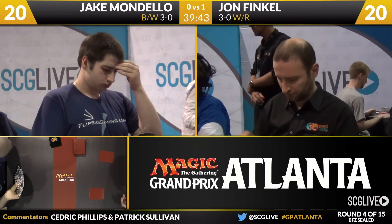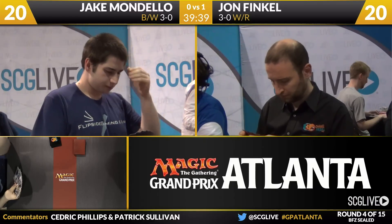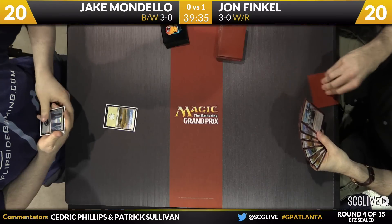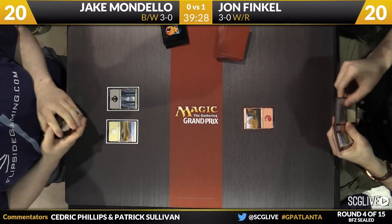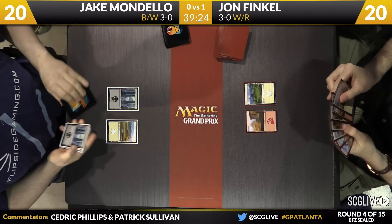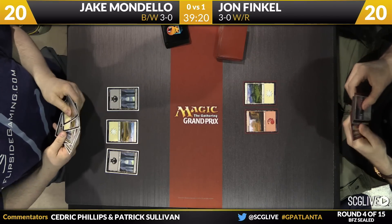It's like the opening riff to a song comes on, and then the notes are different somewhere in the middle, and it just doesn't hit your ear the right way — it's the same deal. We're underway here in game number two. A Plains here for Mondello. A Mountain there for Finkel. A Swamp there for Jake as we head John's way. John has a Plains.